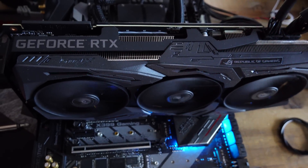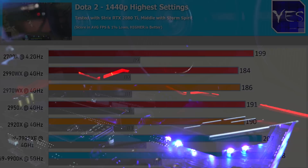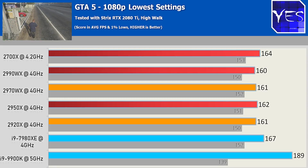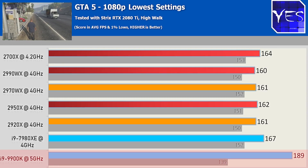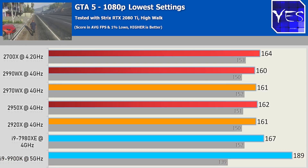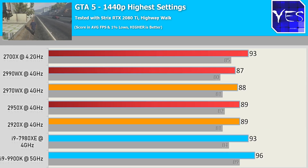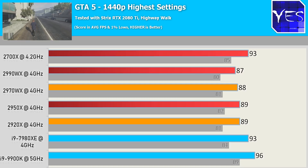It's important to note that these differences are measured on a 2080 Ti, which is pretty much the best gaming GPU available. The last gaming benchmark is GTA V, where at 1080p lowest settings, the 9900K's extremely high FPS actually breaks the game engine, causing lower 1% lows due to induced stuttering. The other chips do very well with a smoother experience and better 1% lows. At 1440p highest settings, differences are cut down dramatically and you're going to have a good experience on all of these CPUs regardless of your GPU.